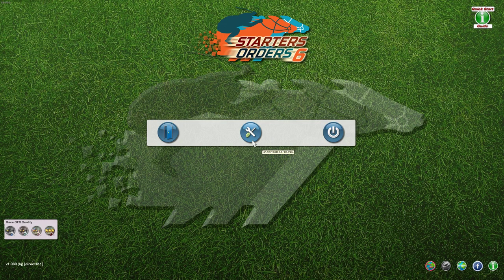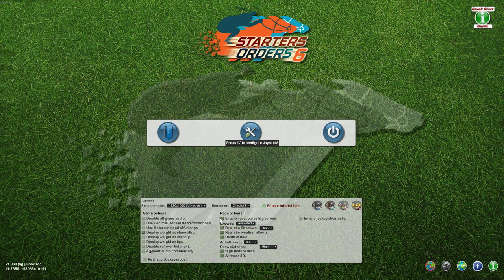Hello, fine folk, welcome to the channel. Today we are horse racing with Start of Those Six. Let's set the highest quality visuals. There's an option to enable the race course big screen — yeah, we'll do that. And enable tutorial tips — we'll leave that there.